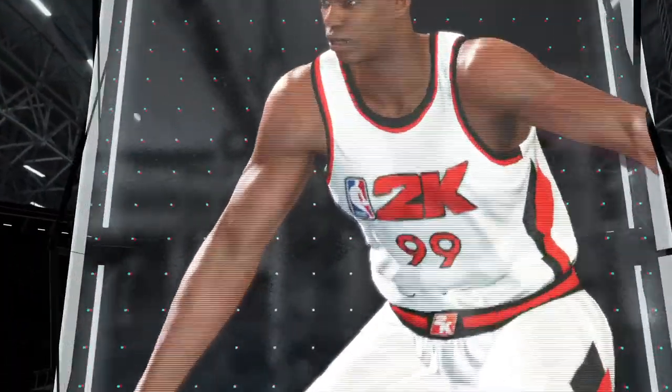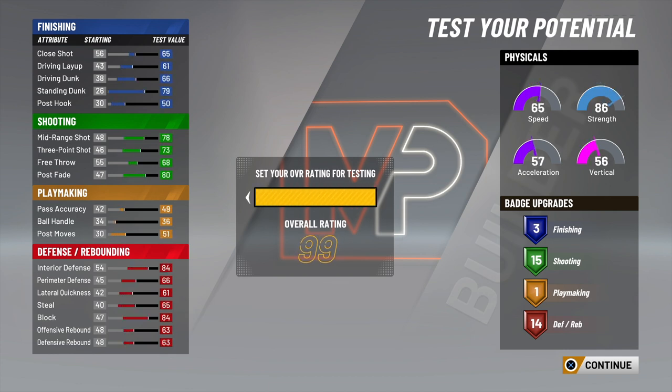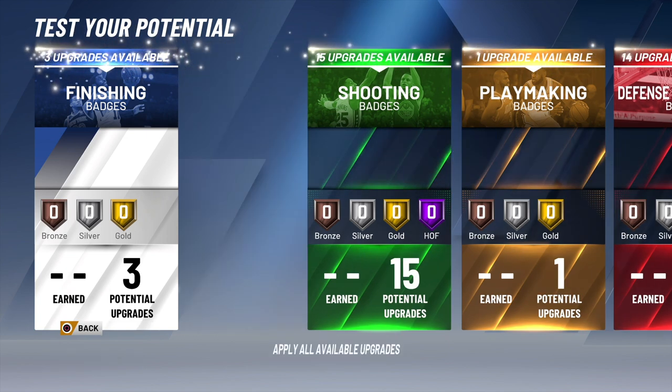So now it still says that I'm a paint defender — paint defender, aka rim protector — but I have sharpshooting takeover. That's what you want. My three-point attribute is a 73, which, for those of y'all who know, last year I only had a 60 or a 66. You gotta have a 73, it looks like, in order to get the sharpshooting takeover on this build.